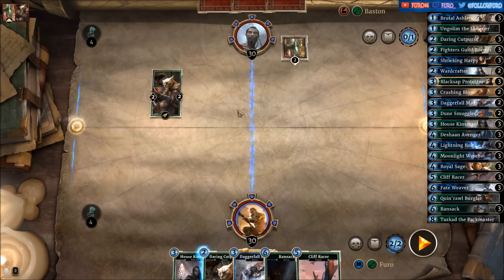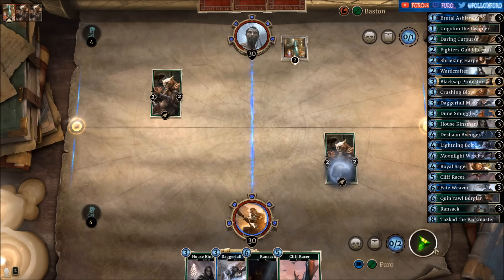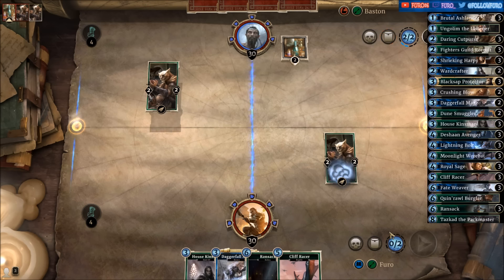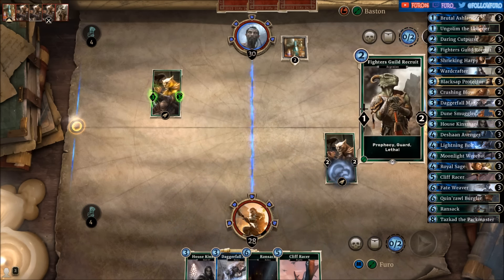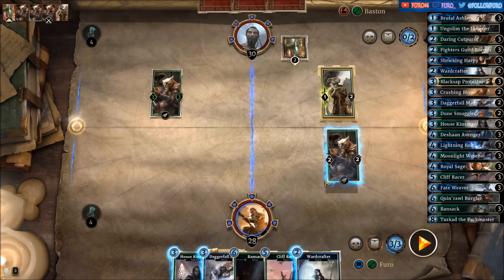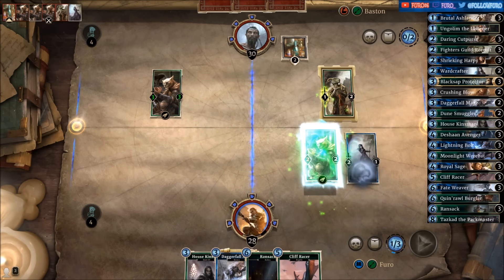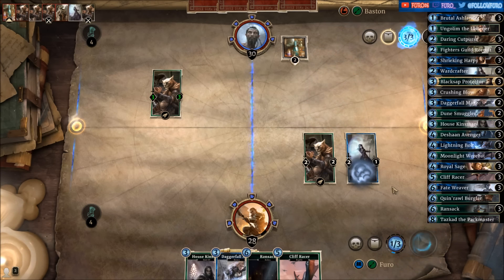There's a Daring Cat Purse, and we are also playing our Damn Covers on the right lane, along with a Fighter's Guild Recruit. So the Warcrafter is fine for that — let's drop it, killing the Fighter's Guild Recruit. The Daring Cat Purse is still without any damage, so he's not going down.